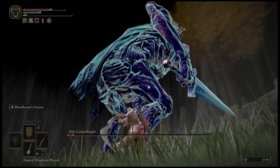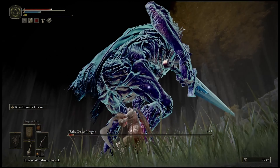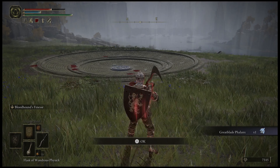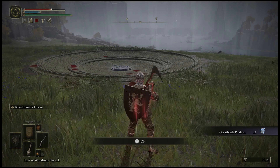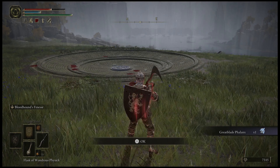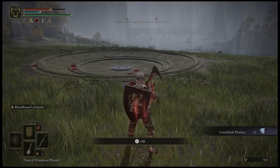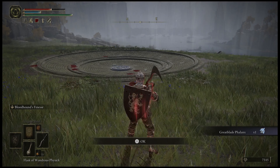Once you do enough damage to his legs, he should drop to the ground. After that, it's just doing a decent amount of damage to put him down. And that's the end of the fight — enemy felled, get your item.